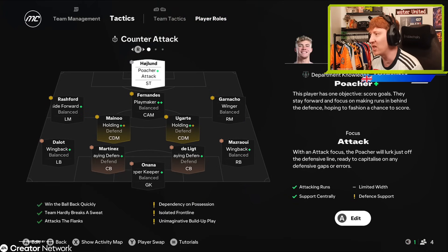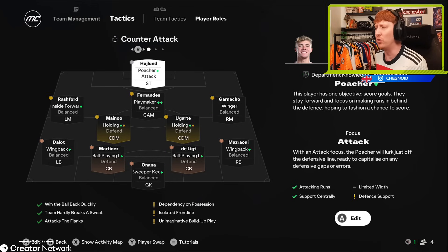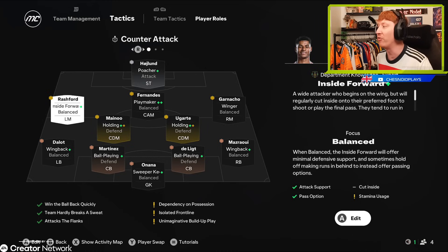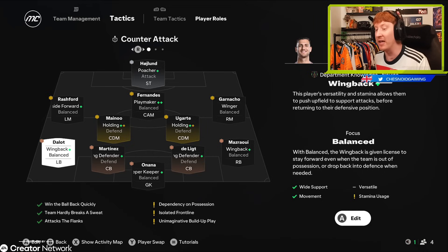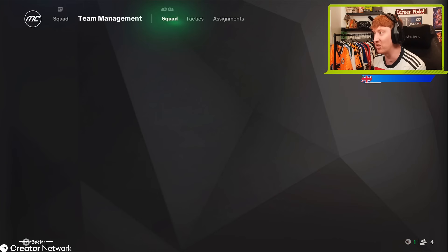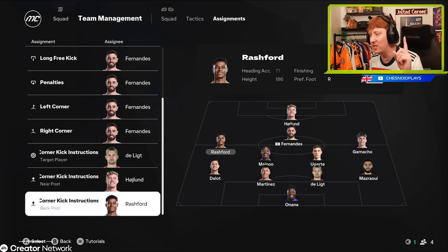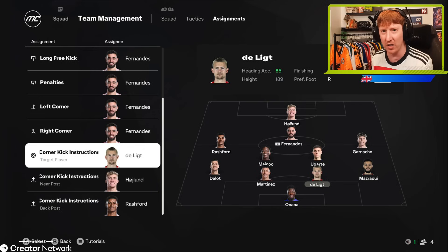This is more of a Football Manager approach to how players play. There is no such thing as a centre forward anymore - those default positions are now replaced with default roles. So Rashford as an inside forward: previously that would have been LF, now it's just left mid with an inside forward role. Left back with a wing back role rather than being an out-and-out left back. You can also set certain roles for offensive corners - De Ligt will be our target player in the middle, Rasmus at the near post, and Rashford at the back post.